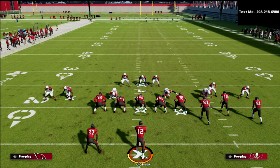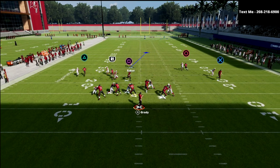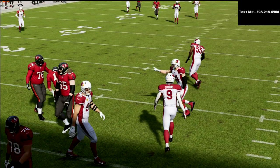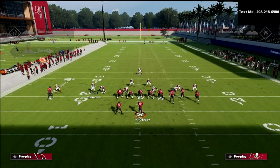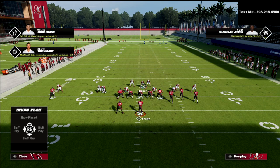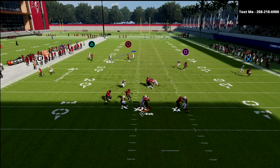We'll show you one advanced step. This simple pressure gives you basically gap pressure, and then you have everybody manned up across the board. We can also bluff this — I'll show you how to take advantage of that in just a second. If you ever have any issues with this pressure, go ahead and contain, and then slide this guy in so that he is on the contain. You don't want that defensive end to be on the contain. Now you're going to notice how good a pressure concept this really is.